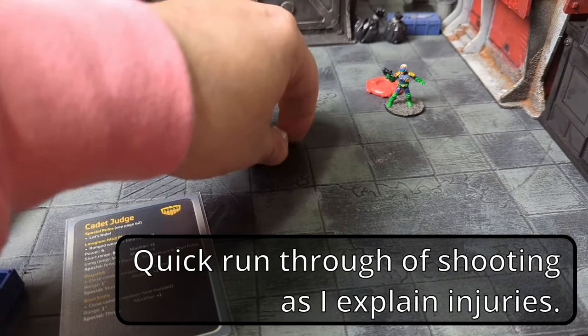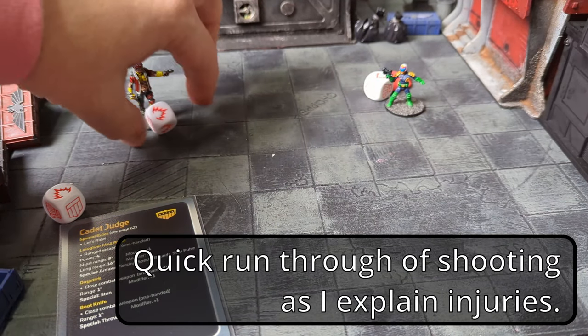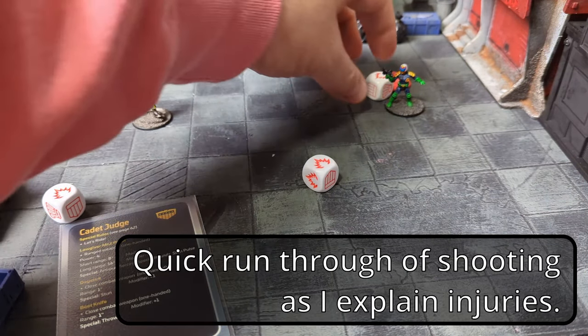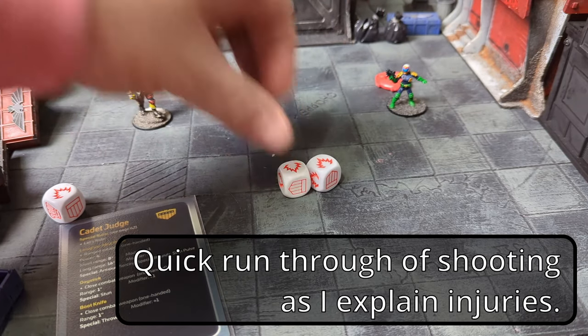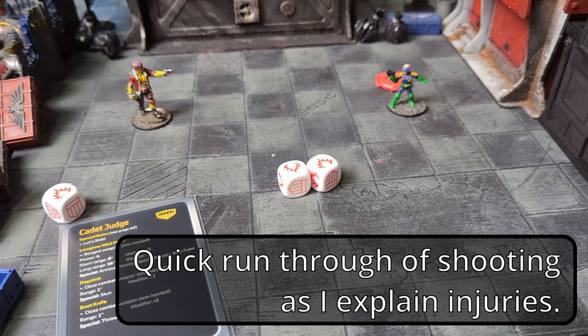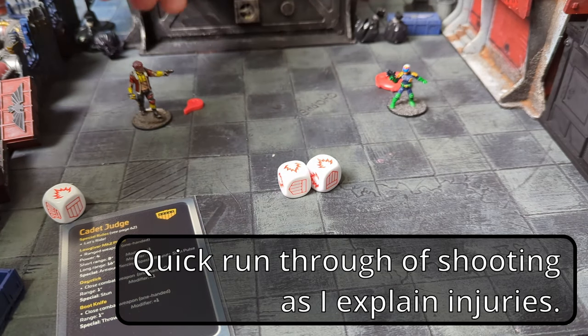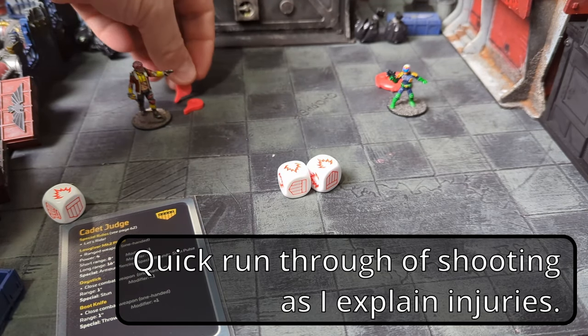If you scored two power, you've seriously injured the target — place two injury markers on the target model. Three power means grievously injured — you get three injury markers. All injured model stats are reduced by one for each marker sustained. Injuries will accumulate on a model, and beyond a certain point, the model will be classed as incapacitated and out of the game.